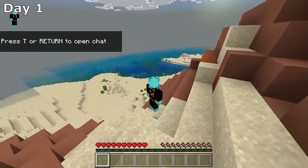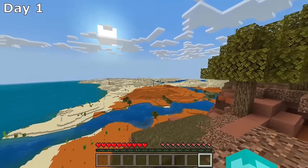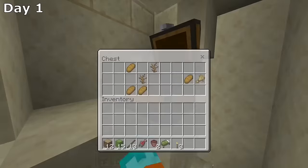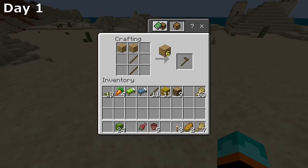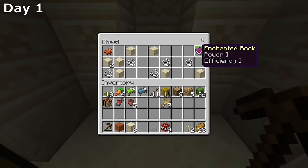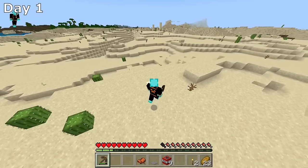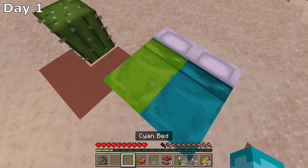Day one begins with me spawning in the Badlands right in between two deserts. Soon after I spawn, I see two villages and a desert temple. I punch my very first tree and make my way towards the village, where I decide to just borrow some stuff. I then crafted my very first tool and decided to check out that desert temple.